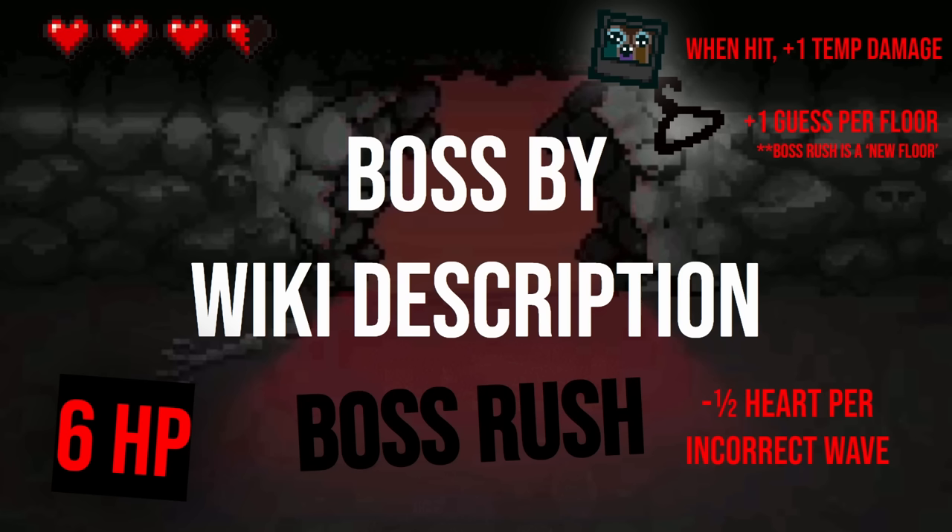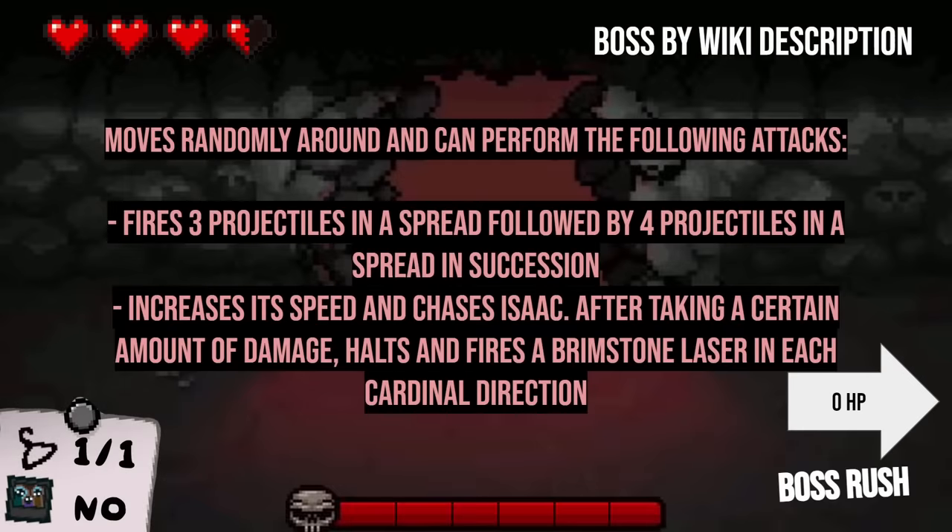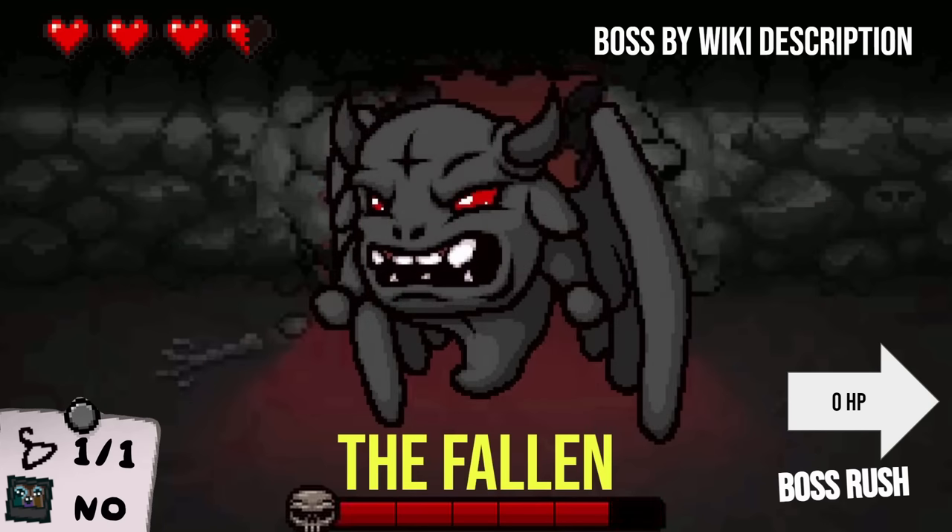This one here is boss by wiki description. I went to the Isaac wiki and copied and pasted the description of the boss, which most of the time ended up being the attack patterns. First one: the boss moves randomly around and can perform the following attacks — fires three projectiles in a spread followed by four projectiles in a spread, or increases its speed and chases Isaac. After taking a certain amount of damage, he halts and fires a brimstone laser in each cardinal direction. I'm going to go with — that would be the Fallen.